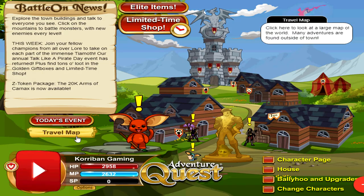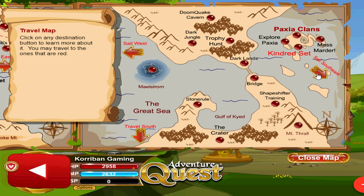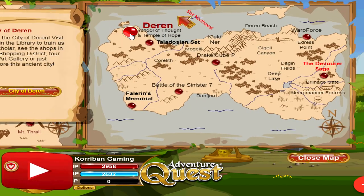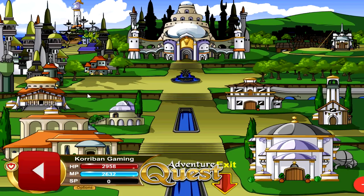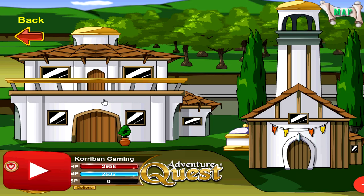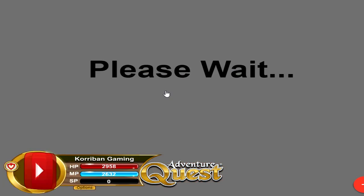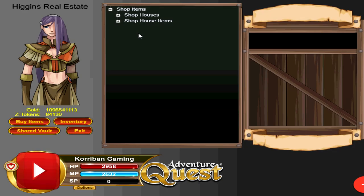However, you can also access the house shop by going to the travel map, sailing east, sailing southeast, and then going to Doran, School of Thought, and Temple of Hope. Then you want to click on the building over here — Shops — and then click on the building on the left hand side. Here you can buy Home or Guard, so you can click on it and this will take you to the housing shop.